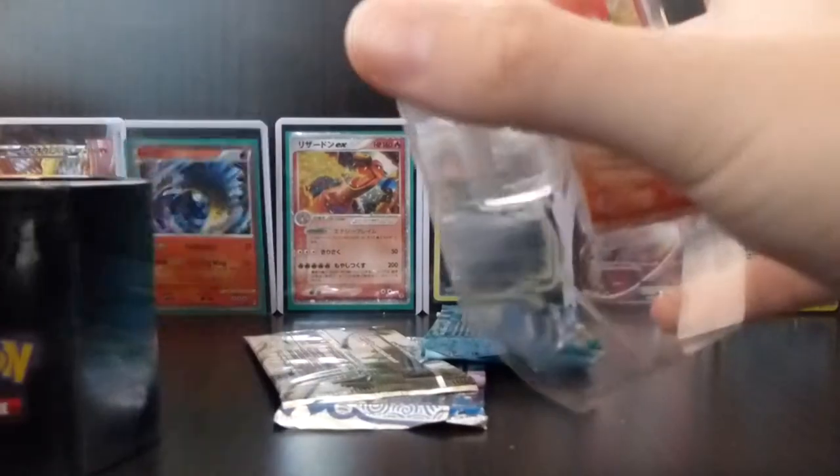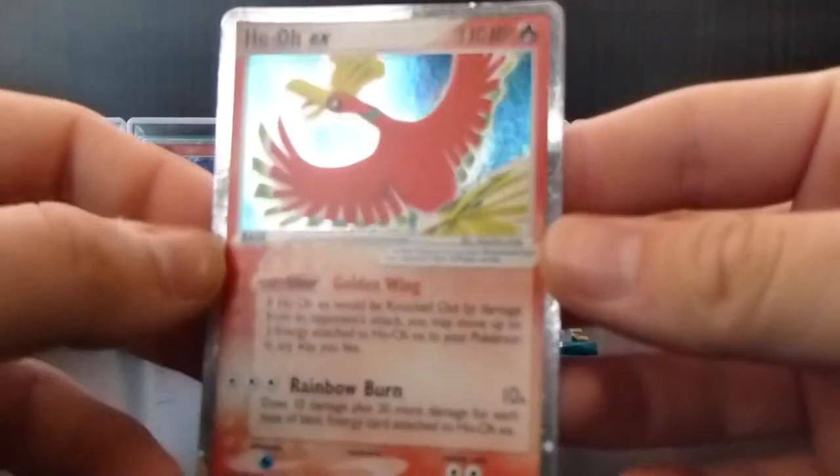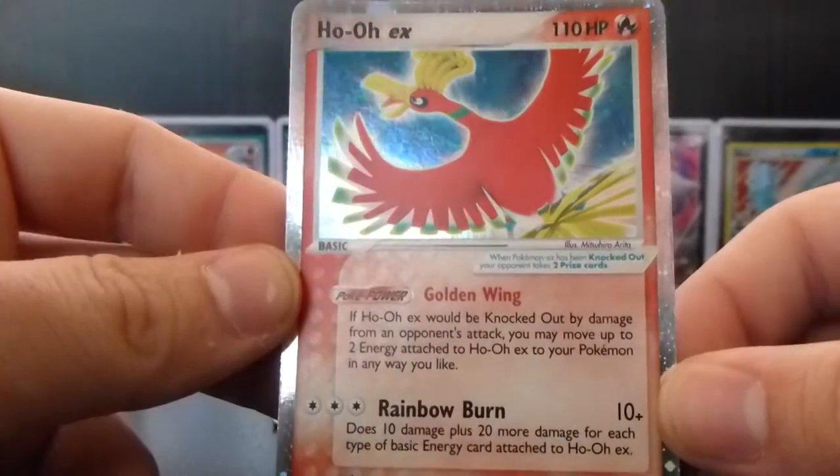I saw these on eBay and I was just like, yep, got it — because they're pretty hard to get, these tins. They're not so common, they're pretty rare. Everything's falling apart, as usual. Alright, so here's the Ho-Oh EX, if I can get it out. There we go. So that is a promo — doesn't want to focus, but anyway, that is an awesome, awesome card. Absolutely love that.